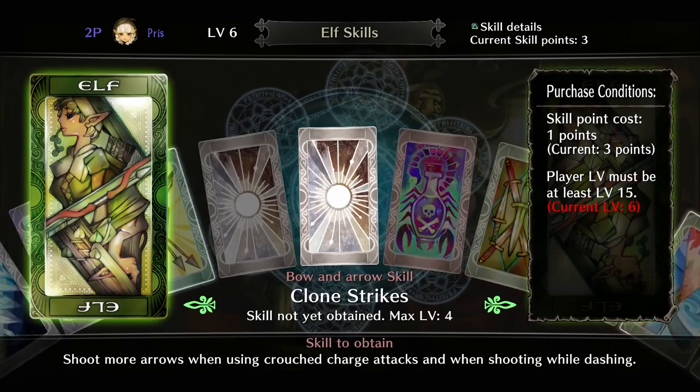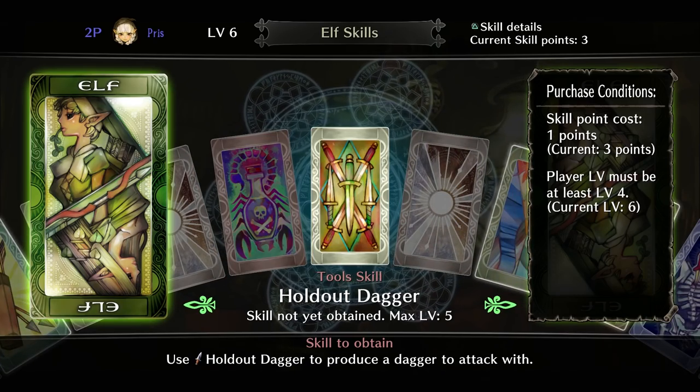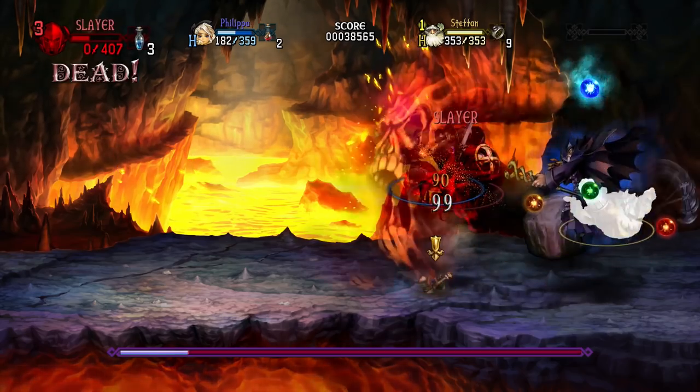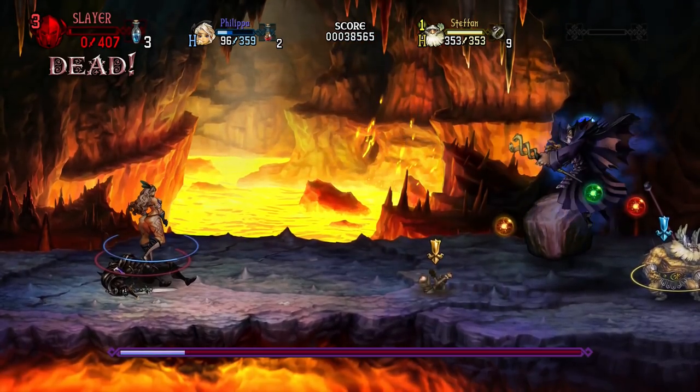During your adventure through a dungeon or multiple, you start with a certain amount of life points. When your health is completely drained, you die and will need to spend a life point to respawn. You can acquire additional life points by reaching certain scores.